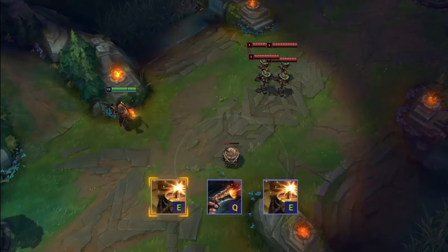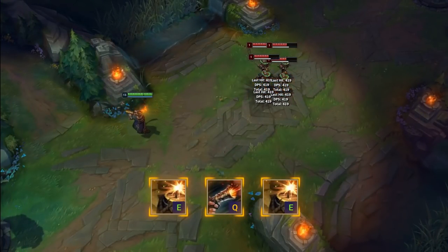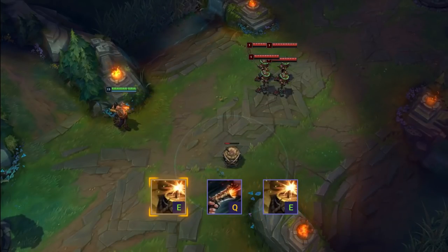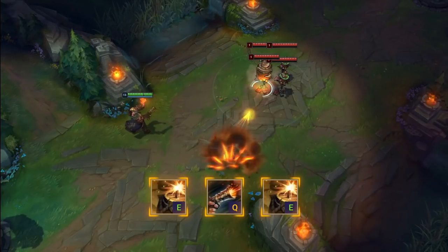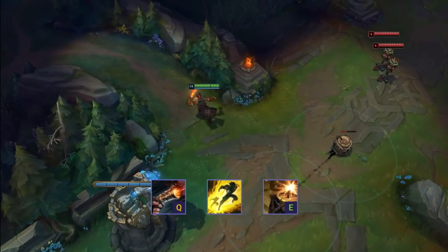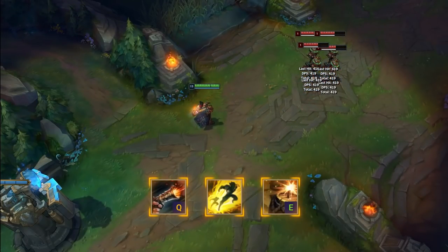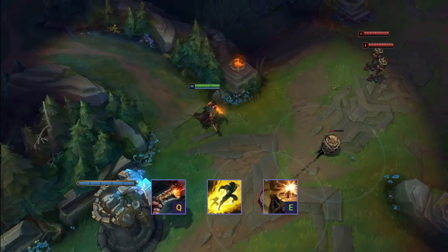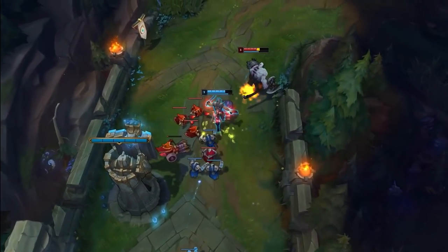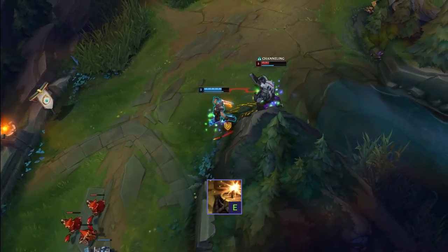Let's finish off this quick Gangplank guide with a few tips. Gangplank's EQE combo is a classic and essential combo that you should learn. Once you have a barrel on the floor, Q it, and then before the Q lands, line up another barrel so that it explodes too and bursts down your enemy. You can also combine your Flash with your barrels to chain them further and take out targets from a greater distance. Learning this combo is key to becoming a Gangplank master, so get into practice mode and learn how to do it once you've got the basics nailed down. Don't forget Gangplank's barrels also slow your enemies, so this gives you time to chase them down afterwards and finish them off if they aren't dead already.